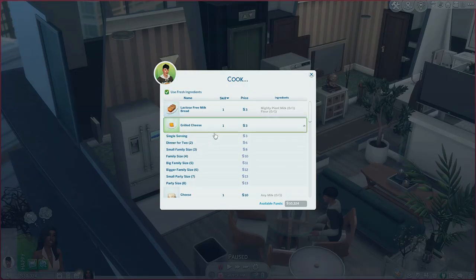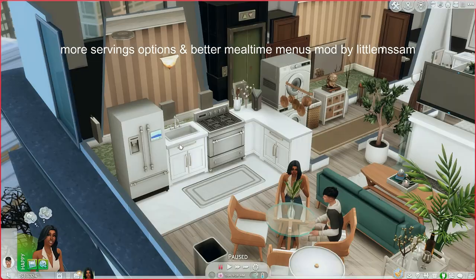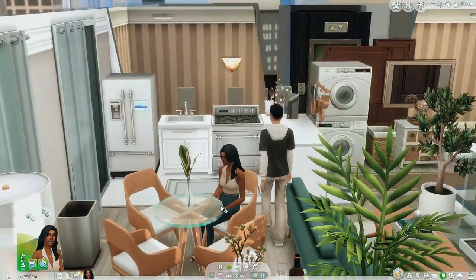I'm going to have Romeo cook a grilled cheese for us using the dinner-for-two option. This is also a mod made by Little Miss Sam — it's called More Serving Options and Better Mealtime Menus, and it comes with more serving size choices for your sims to make meals. All right, and now he's going to be cooking that for us.